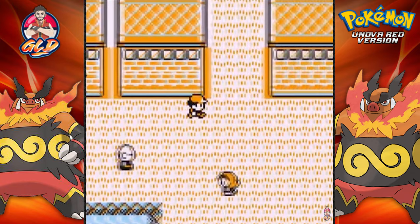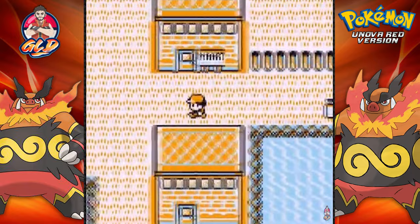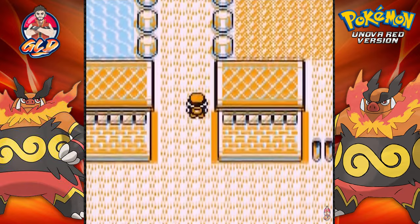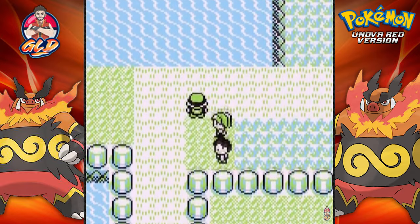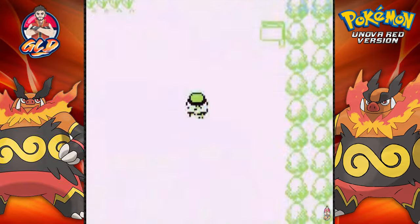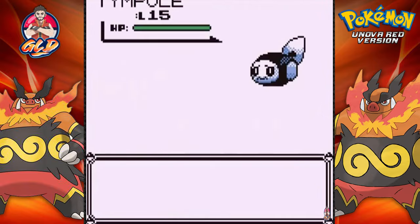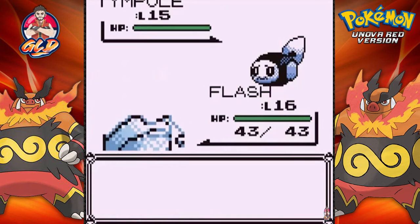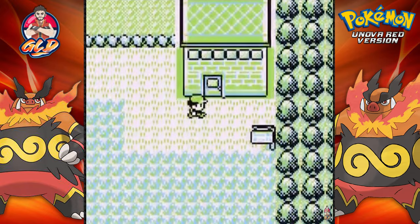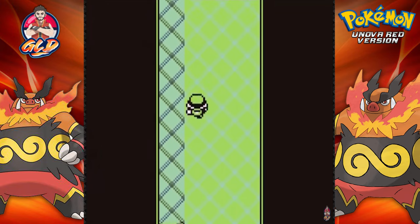We can battle the trainers on the other side of the route — I'll prefer to wait. There's one more thing we need to do: we can actually get a bike, so let's go and get that. I'm going to find some more Pokémon off-screen to add to the collection. Holy crud — a level 15 Tympole! That's a bit disappointing. I may have jumped the gun capturing a Tympole earlier. Whatever — let's go straight back to Cerulean City.